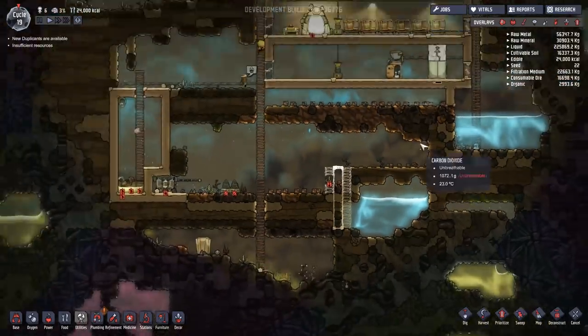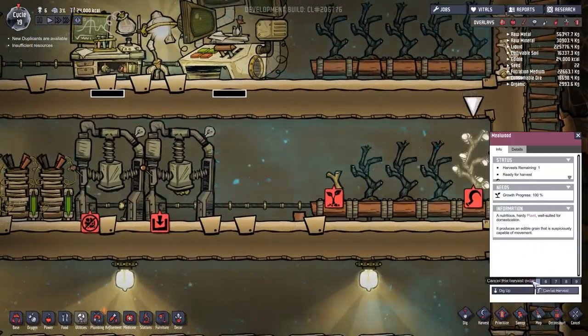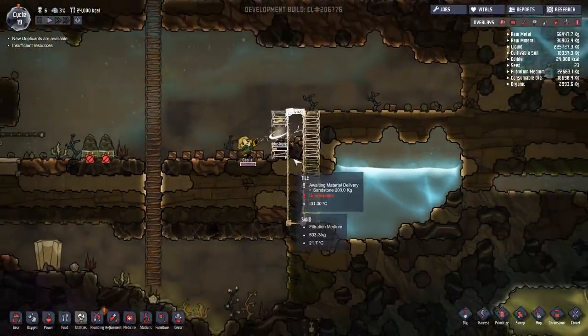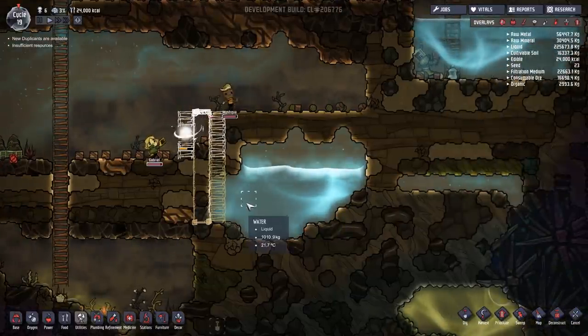I think we do need to go for temperature modulation just to cool down this area, because as you can see it's a bit too warm. The reason I'm making this go up and down is because if we have a problem with the water, you don't want all the water flowing in - that's the main thing. You want to keep this sealed off as much as possible.